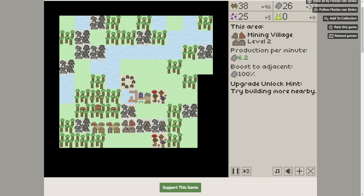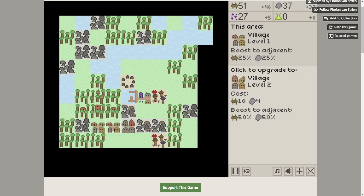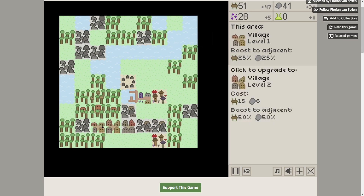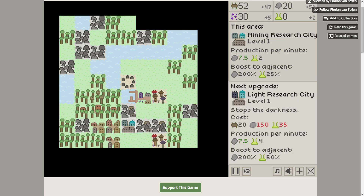Start spending points here. We cannot unlock this one anymore — the unlock hint says to build more things nearby. I think it probably wants better rocks. Upgrade the basic village — we can go to level three once we upgrade things around it. And look, there's a mining research center. Research city — sure, let's pump that up.